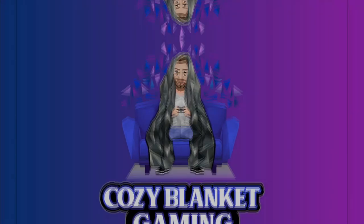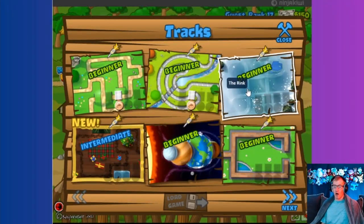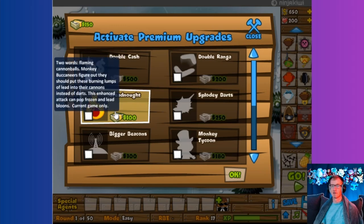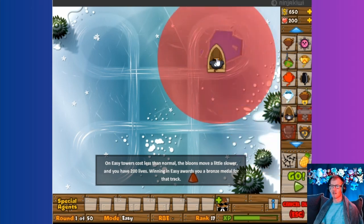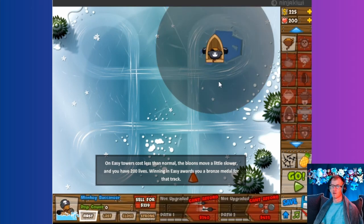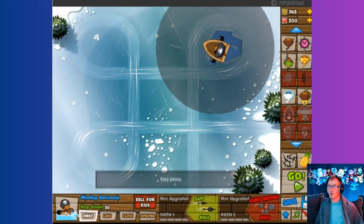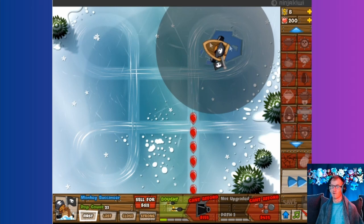All right, welcome back. Let's do the Ice Rink on easy. Let's see how far I can get on all these on easy. I think my strategy here was to get a few really upgraded ships to take care of the majority of the work, and then eventually just speckle the rest of it with whatever else.